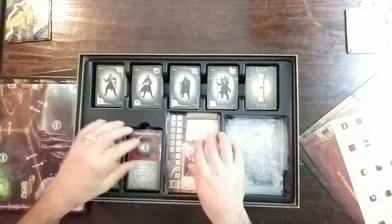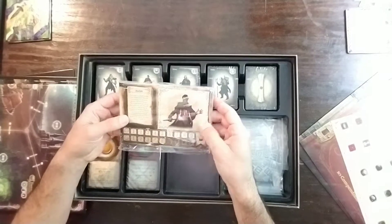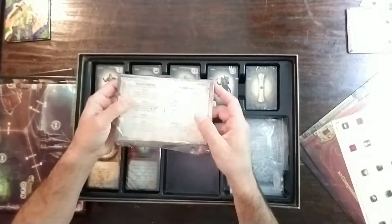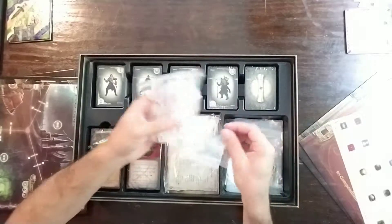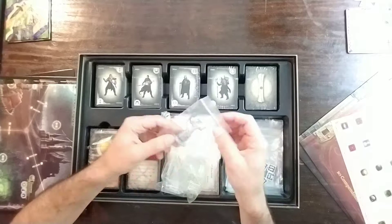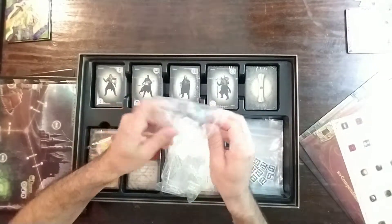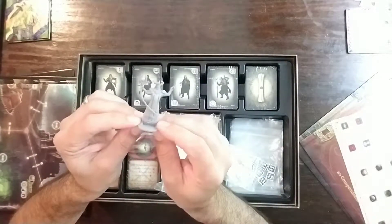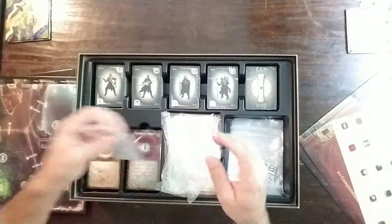I'm just going to bust through this a little quicker and maybe we'll get a closeup view on some of this stuff after. Here are a lot of the hero starter sheets, and on the backside some player aid stuff. Standees for the character hero guys, the big bad guy — the necromancer himself.